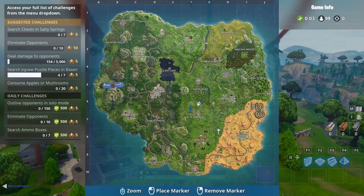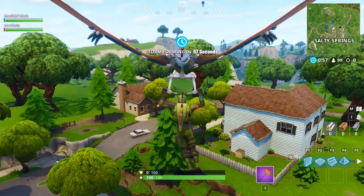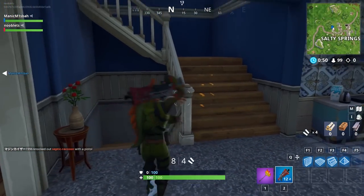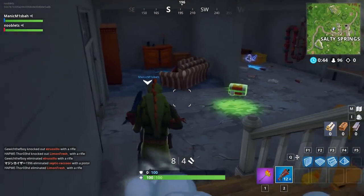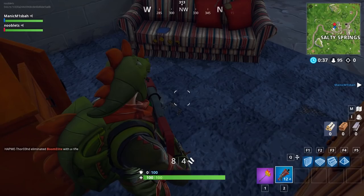The next one we went to is in Salty Springs, left-hand side of the town. Go downstairs again. I think someone's trying to break in from above — there it is. Mark it on the map and pick it up before they come.